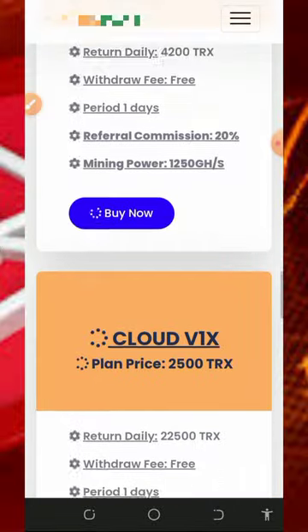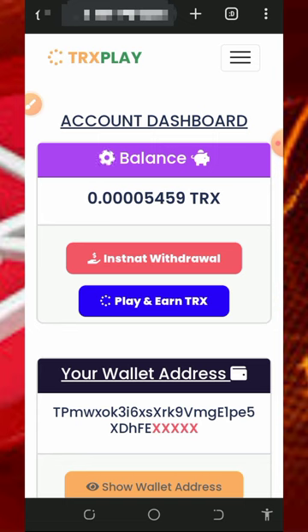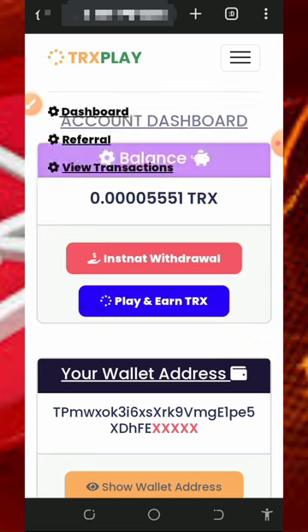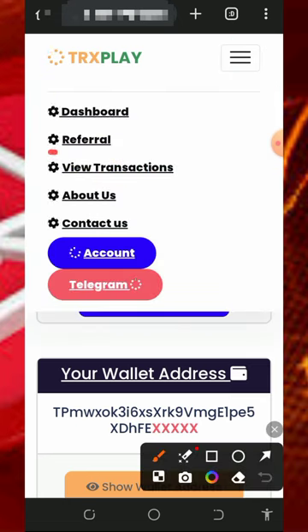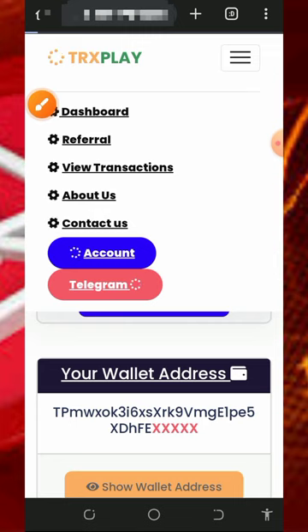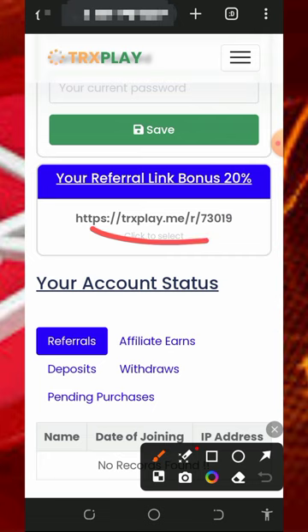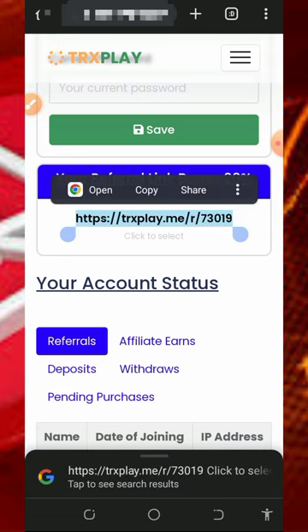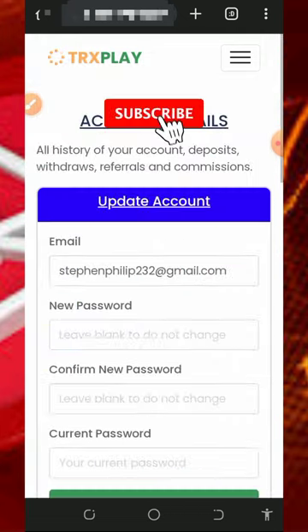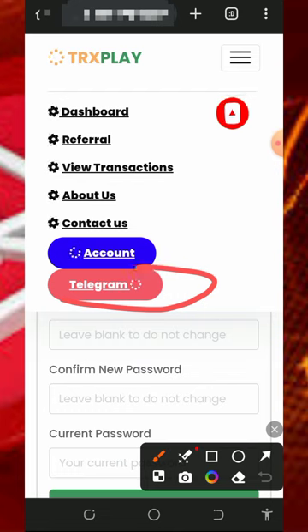You can also earn more by inviting your friends. To get your personal referral link, tap on the horizontal lines in the top right corner of the screen, then tap on the 'Referral' button. This will take you to the referral section where you can copy your personal referral link and share it on social media like Facebook, Instagram, and other platforms. You'll earn up to 20% of whatever your referrals deposit into the platform.